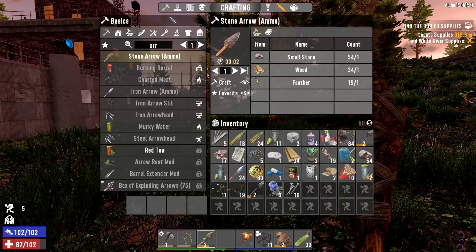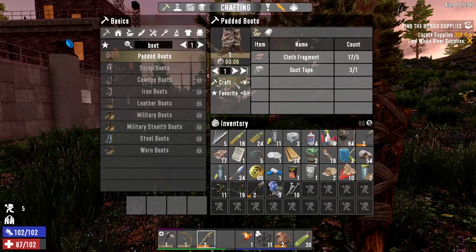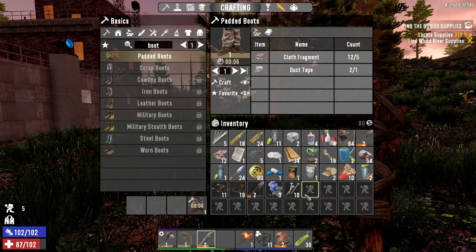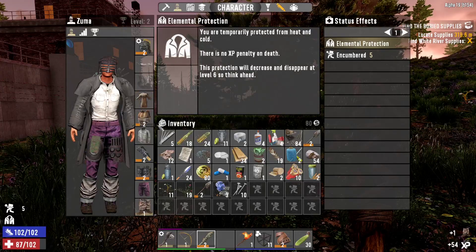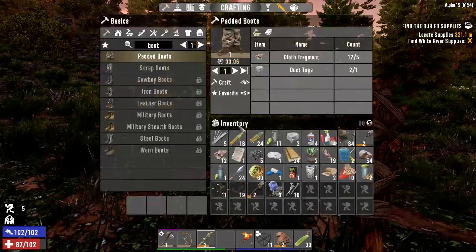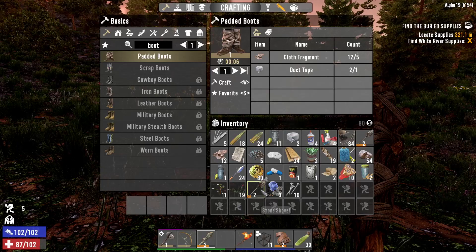I'll make some boots myself. Padded boots — there we go, I wasn't gonna buy them for 60. I need to store this loot somewhere, it's not much. Looking good Herald. I want the loot goggles. Food and water going down a lot slower than normal.